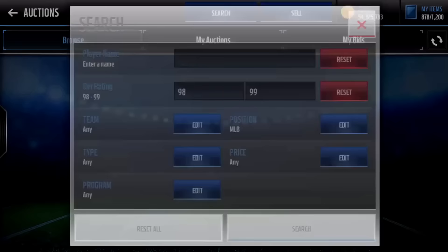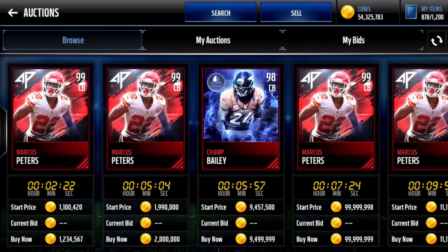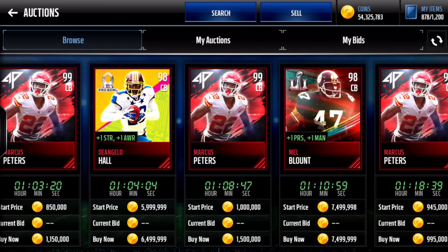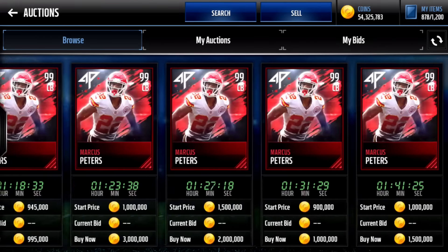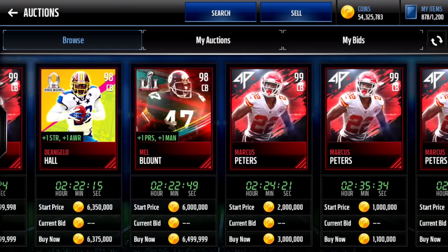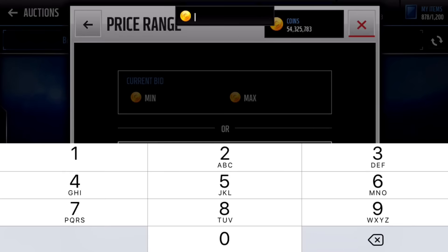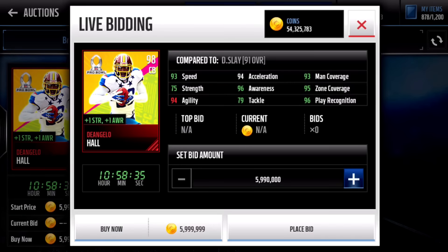That's two middle linebackers. Now let's move on to the cornerback position. I think we're definitely going to get D'Angelo Hall and probably Mel Blount. Let's get Hall first — we'll see if there's any for 6 mil. There is one for 6 mil so we'll pick him up right there. There is our first corner.